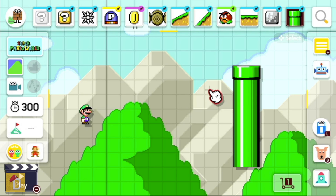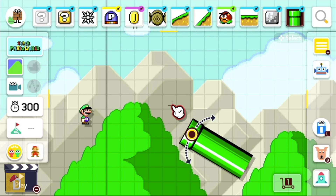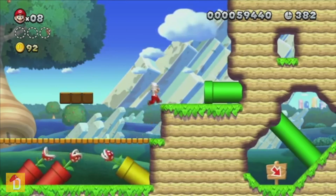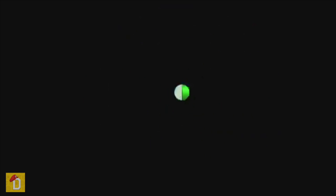Diagonal Pipes. They are pipes which are neither horizontal nor vertical. You can turn pipes in all four directions but you can also make them diagonal. They appeared in many different Mario games, especially the new ones but even in Super Mario World. They would allow us to make more versatile levels.